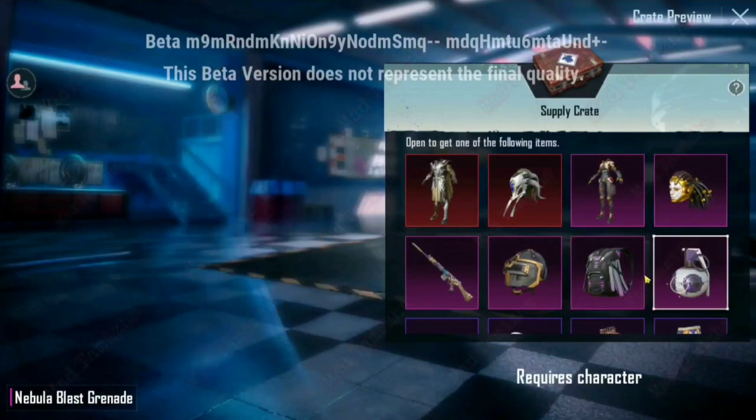In the name of Nebula Blast, we have a Granite skin. This one is a Legendary Gator. This one is a Granite skin, and this one is a Supplyer Gator.